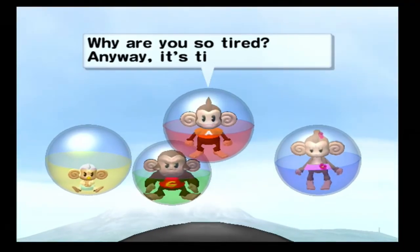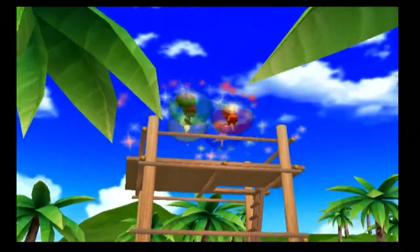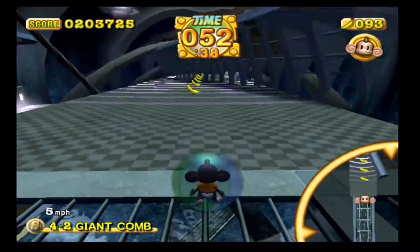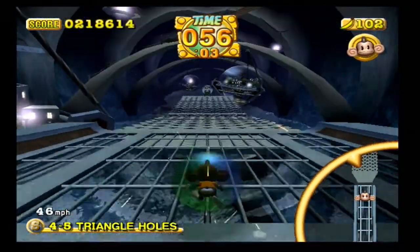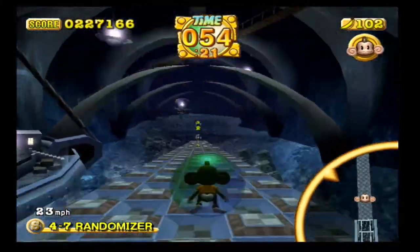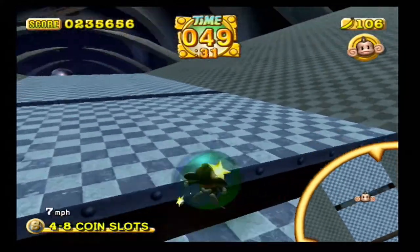Each time you complete a world, there's a cutscene to progress the story. One thing that makes no sense to me is that the monkeys can fly, so why do they need to navigate these obstacle courses? Each world in story mode has its own theme and subplot within the greater story, so the variety is there. The first few worlds start off easy enough, but then you get to world 4 and realize that story mode in Super Monkey Ball 2 has some seriously inconsistent difficulty spikes. You would think the difficulty would steadily progress, but instead you have random levels that are so insanely difficult they will make you want to throw your GameCube controller into an active volcano.